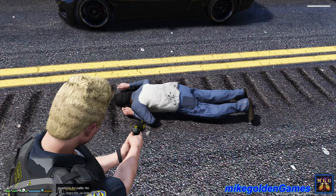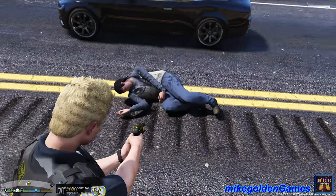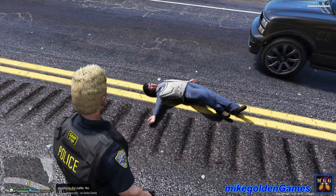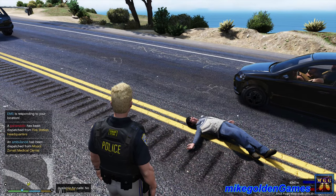Buddy, you just got tased — especially we need to get assistance over here. Oh, don't tell me you're having a heart attack. Dispatch, we're gonna need EMS down here — suspect was tased and he has had a heart attack.